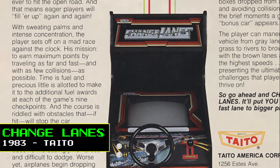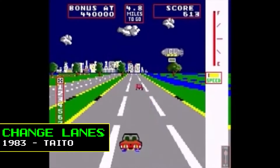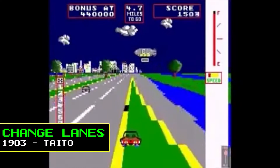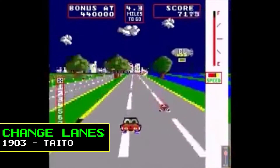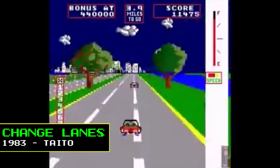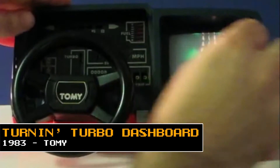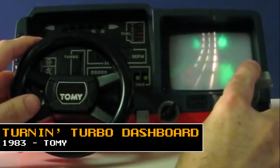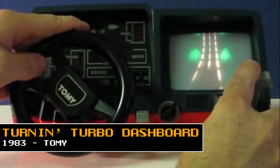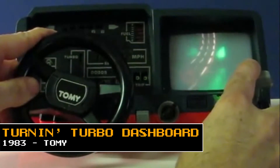Change Lanes, released by Taito in 1983, was a third-person racer where the player's car had fuel that reduced while driving. The player had to pick up fuel cells to refuel at each checkpoint while avoiding crashing into cars and obstacles, as collisions would reduce the player's fuel. If the fuel ran out, the game would end. An early attempt at creating a home driving simulator was Tommy's Turnin' Turbo Dashboard, also released in 1983, the first ever home video game-like device to feature a racing wheel controller.